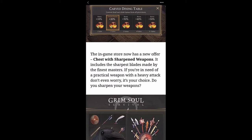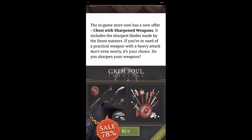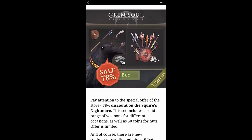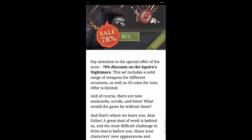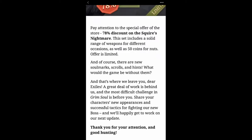The in-game store now has a new offer — chests with sharpened weapons — including the sharpest blades made by the finest masters. There's also a 78% discount on the Squire's Nightmare set, which includes a solid range of weapons for different occasions as well as 50 coins. The offer is limited.